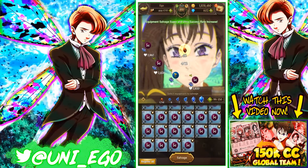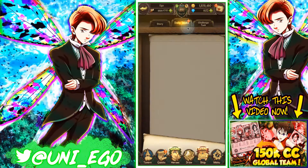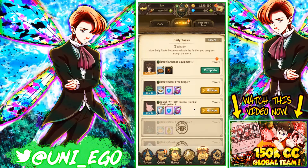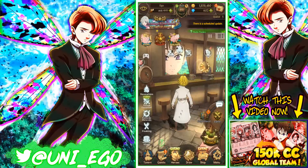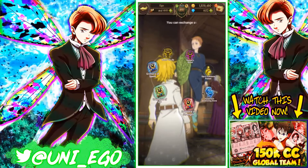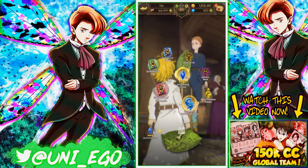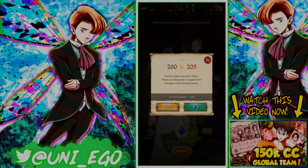If you enhance your SSRs one time, you can use those crystals to awaken your units' gear. For example, on King — you can enhance 30 blue crystals and get five five-star crystals just like that. I can't do it right now because I need to sell some things first.